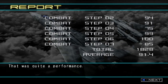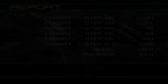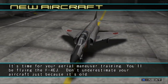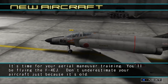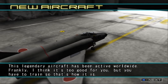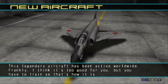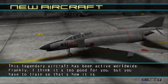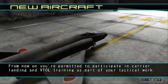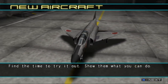That was quite a performance. This ends the combat pilot training stage. It's time for your aerial maneuver training. You'll be flying the F-4EJ — don't underestimate your aircraft just because it's old. This legendary aircraft has been active worldwide. Frankly, I think it's too good for you, but you have to train. From now on, you're permitted to participate in carrier landing and VTOL training as part of your tactical work. Find the time to try it out — show them what you can do.